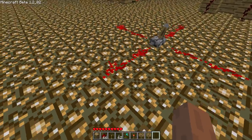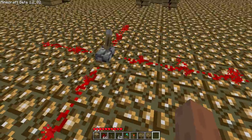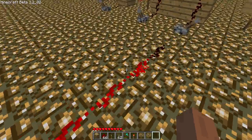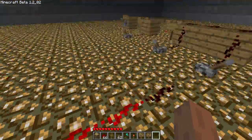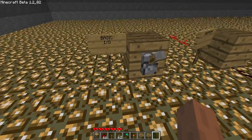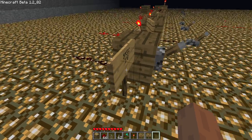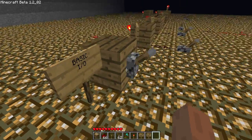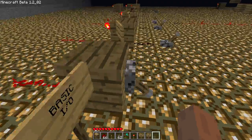If it's placed on the floor it'll go in any direction, and the power will carry for 16 blocks and then run out. Here's some basic gates — this is an input/output, very basic gate. When the input is off the output's off; when the input is on the output's on.